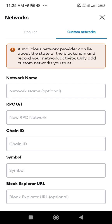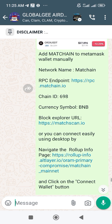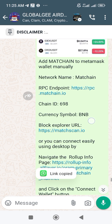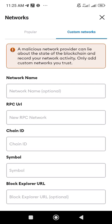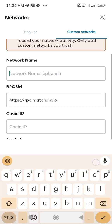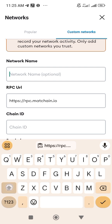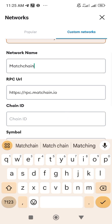Go back to the information. The network name is 'Match Chain.' Copy the RPC URL. The network name is Match Chain — you can see it. Come and fill it in here: fill in the information — 'Match Chain' as the network name — then paste the RPC.